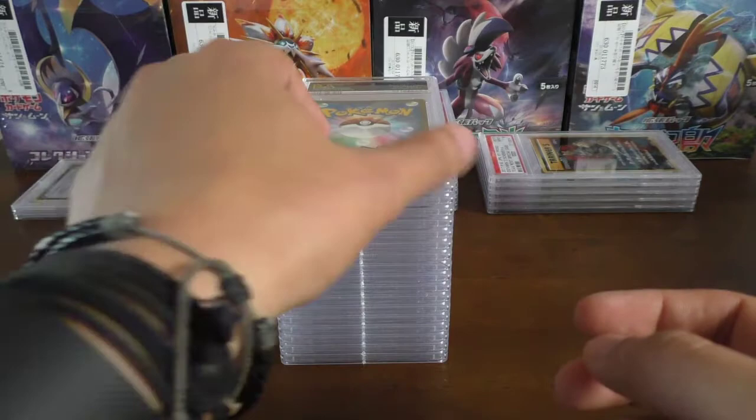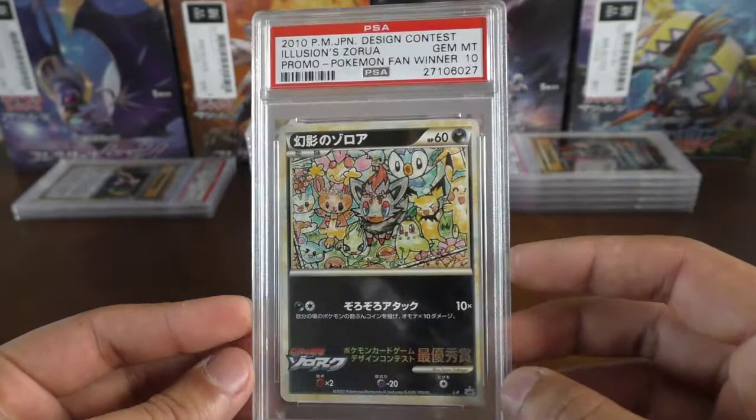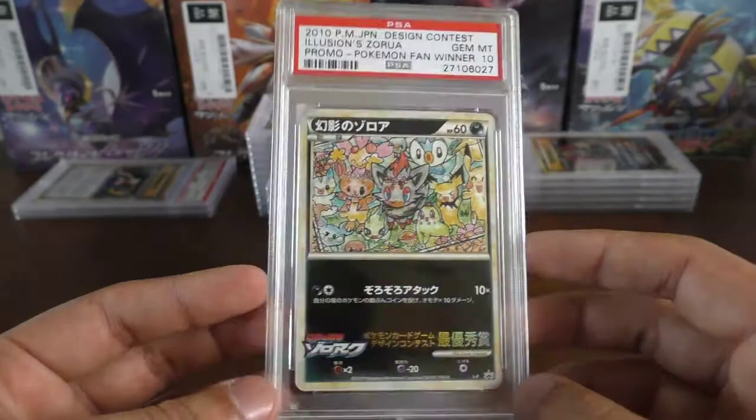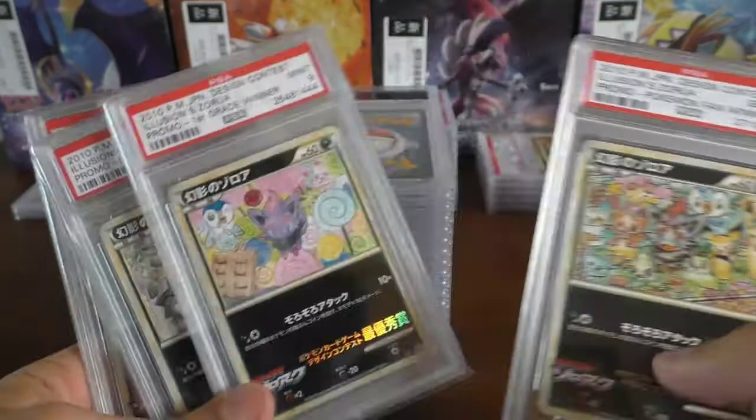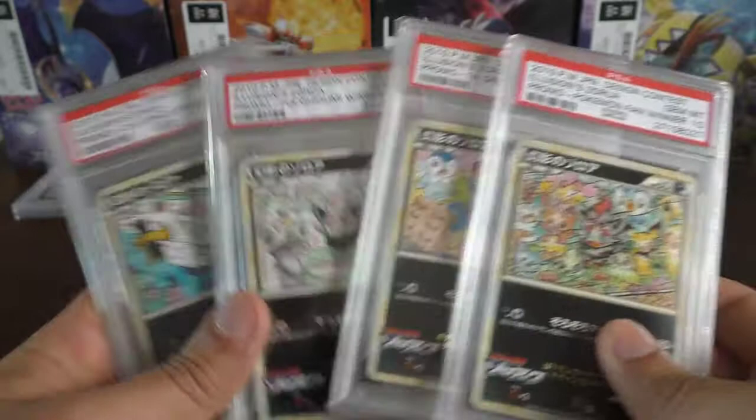Next up we have an Alolan Pikachu, and it's going to be another German 10. Coming up next we have the Illusion's Zorua — I did pick this card up off eBay quite cheap. These are the ones we have so far: the second grade winner, the Puchigami winner, the first grade winner, and now we have the Pokemon Fan winner. Two nines, two tens — it's pretty awesome having another gem mint 10 in the collection.